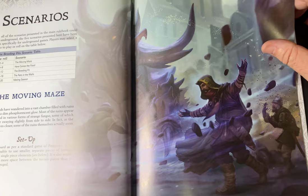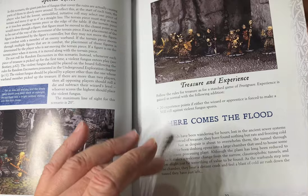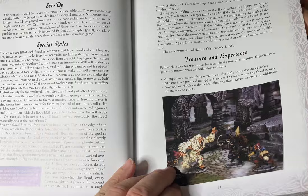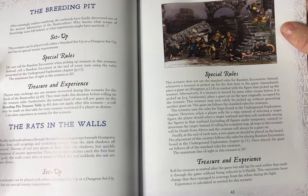There are five scenarios in the book, and I won't go through each one as I don't want to spoil them for anybody. They follow the standard format: a bit of background, your special rules, and then treasure and experience. There's plenty of good fun to have. Each scenario introduces different creatures and places where you can find grimoires required to become a Beastcrafter, that sort of thing.